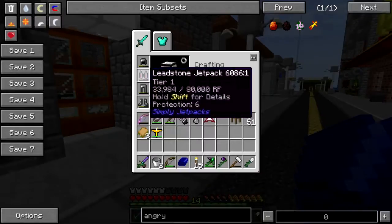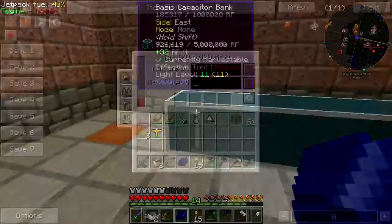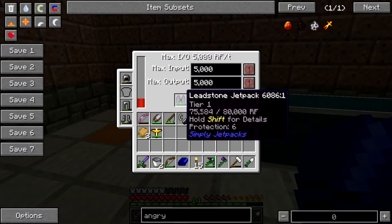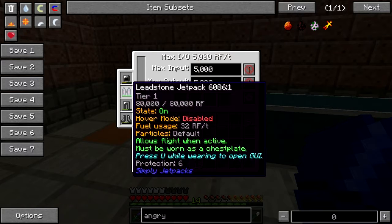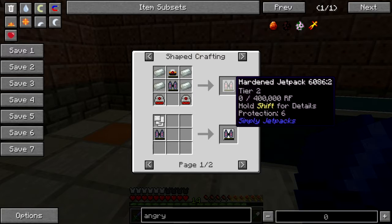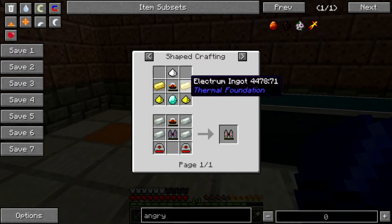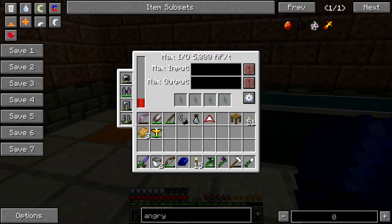We've got power on this side of town, which is a good thing because the jetpack is a little puny. What's the next tier? Hardened Invar — hardened flux capacitor, redstone electric. I might be able to do this... I might not.